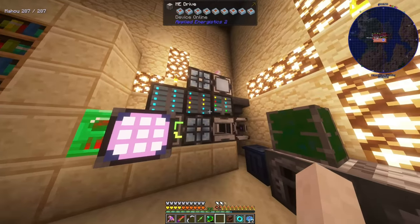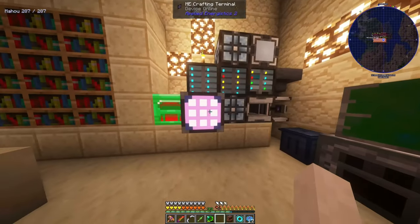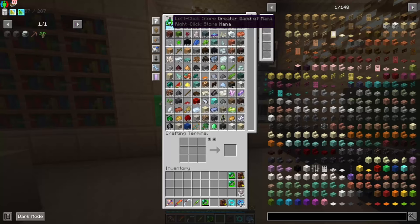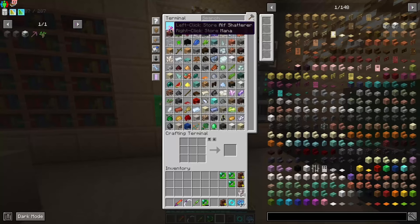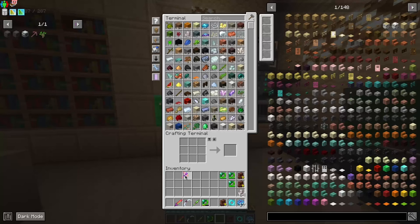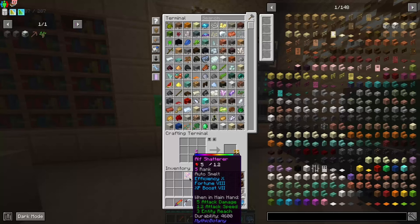The first interaction I want to talk about is something interesting with Applied Botanics — you can insert and extract mana from an ME terminal by left-clicking or right-clicking with something that holds mana, either a ring or a tablet. However, it also works with the Terra Shatterer, or the Elf Shatterer, from Mythic Botany.